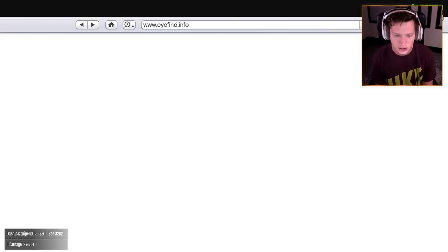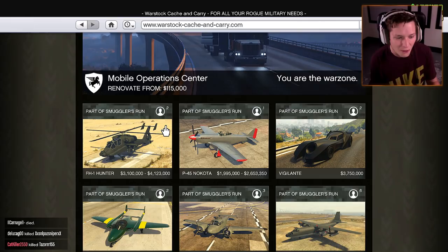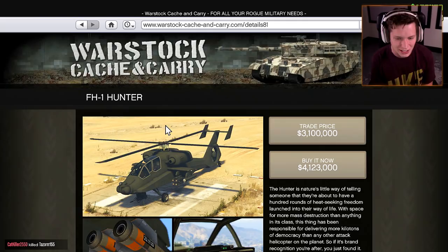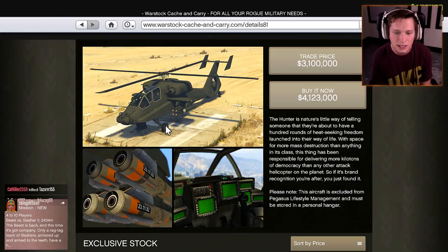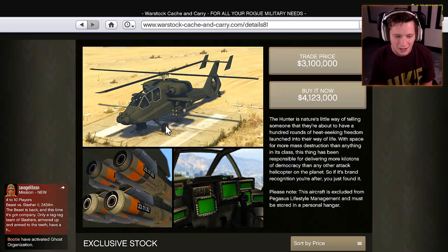I'm assuming this is going to be in Warstock Cash and Carry. I have no clue how much this is going to cost. But oh my goodness, the FH-1 Hunter. Holy cow, we've got an attack helicopter we're going to be able to buy here. This is going to be absolutely insane. "The Hunter is nature's little way of telling someone that they're about to have hundreds of rounds of heat-seeking freedom launched into their way of life. With space for more mass destruction than anything in its class, this thing has been responsible for delivering more kilotons of democracy than any other attack helicopter on the planet. So if it's brand recognition you're after, you just found it."